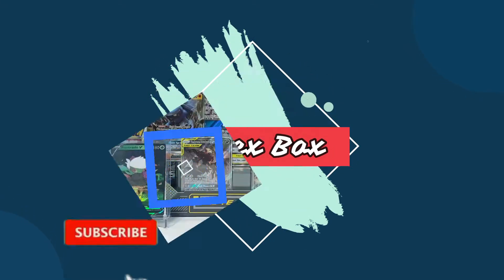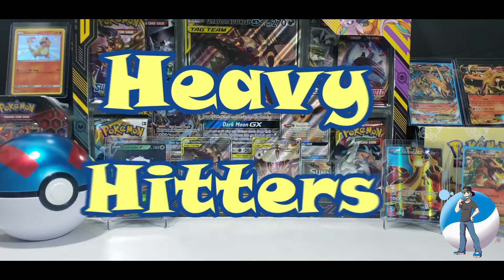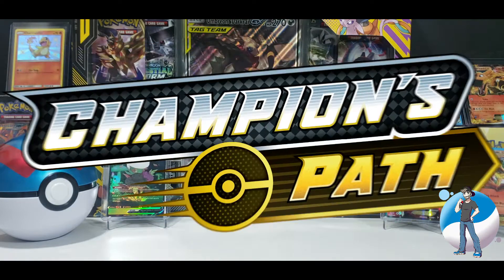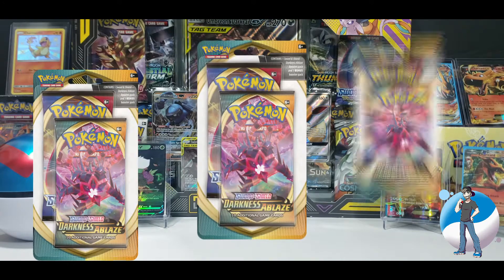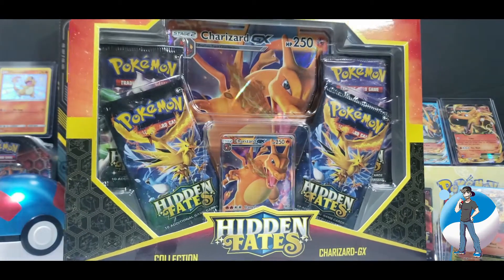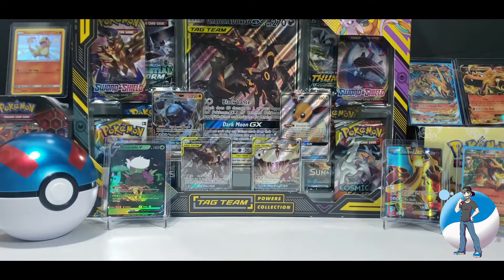What's going on? How's everyone doing? I'd like to welcome you back to Shrek's Box. On today's episode, we're opening up nothing but heavy hitters. On the table, we've got four Hidden Fates, four Champion's Path, and four Legendary Heartbeat. We're going to finish it up with some Darkness Ablaze bonus blisters, and today I will be cracking a Hidden Fates Charizard box along with a Dubwool V-Box. So let's get the packs on the table and let's begin.